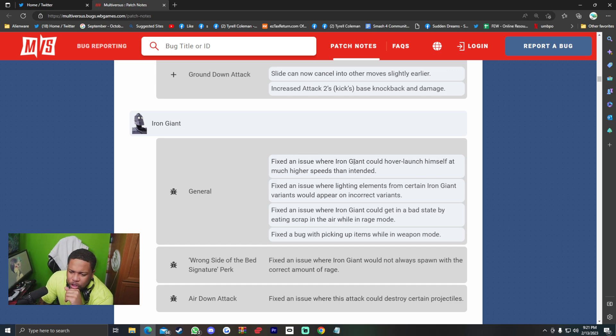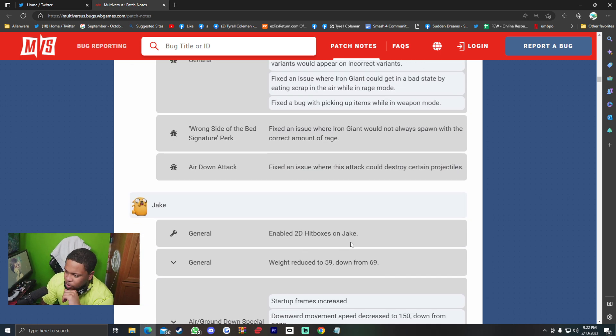Iron Giant — fixed an issue where Orange IG could hover-launch himself at much higher speeds than intended. Fixed an issue where lightning elements from certain Iron Giant variants would appear on incorrect variants. Fixed an issue where Iron Giant could get into a bad state by eating scrap in the air while in rage mode. Fixed a bug with picking up items while in weapon mode. Wrong Side of the Bank signature perk: fixed an issue where Iron Giant cannot always spawn with the correct amount of rage. Fixed an issue where air downward attack could destroy certain projectiles.